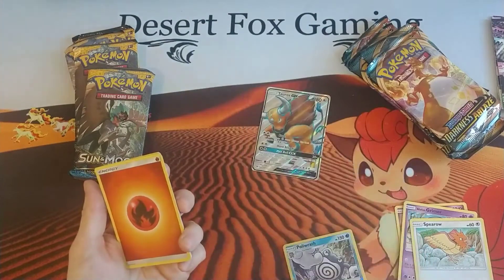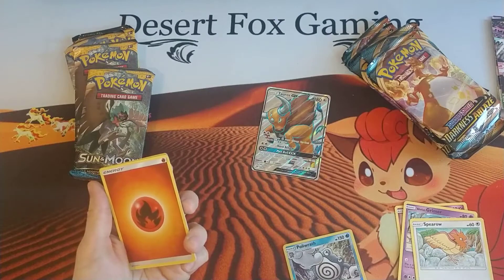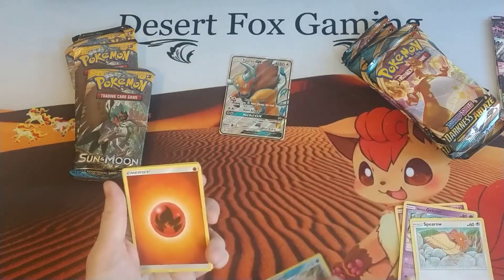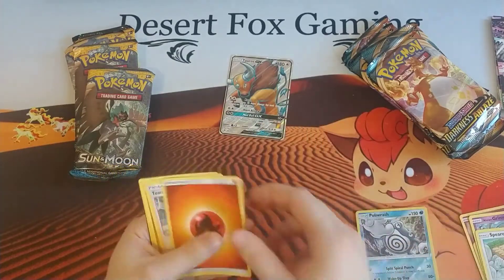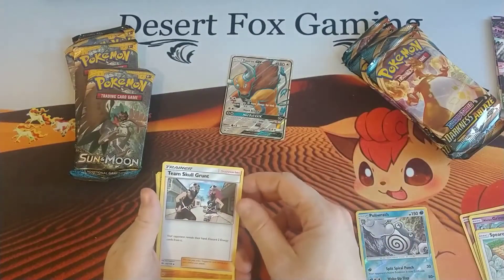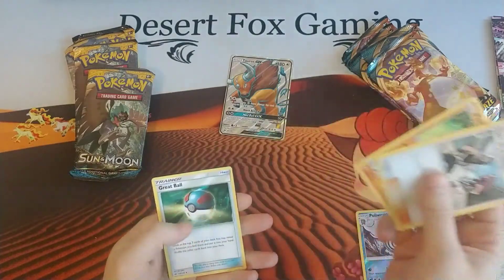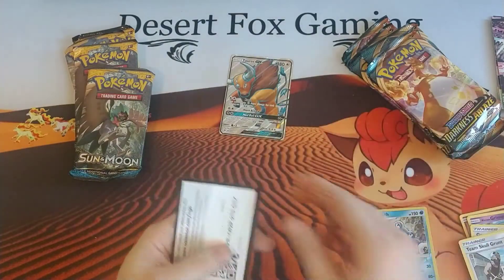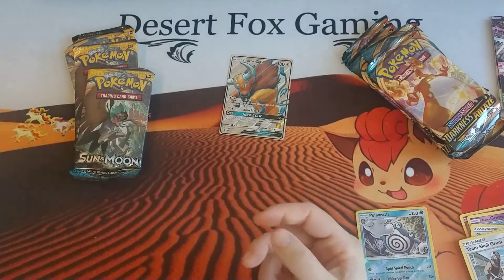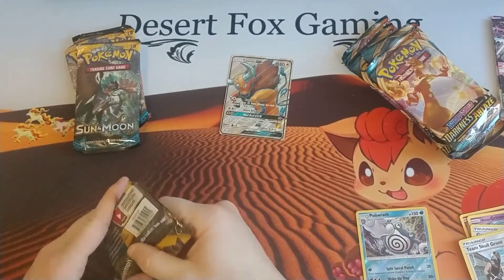What is it? Rage — this attack does 10 more damage for each damage counter on this Pokemon, and then 60. Obviously the Sun and Moon cards are not legal anymore, but they are still collectible. All right, we also have more Fire Energy, Team Skull Grunts — haven't seen one of those before — a Passimian, and a Great Ball. Great Ball is still a card you can play because it's been reprinted.